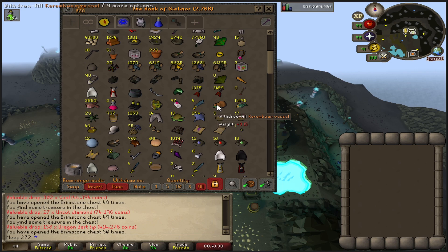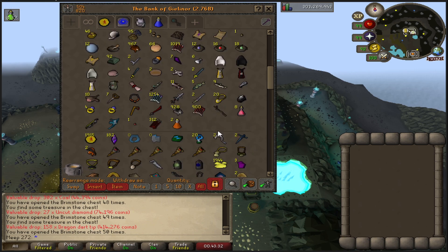Slayer with Konar is fine, but we're definitely going to go back to Duradel. Duradel just gives you so much more flexibility on making kills for tasks, because some just have a better cannon spot in other places.